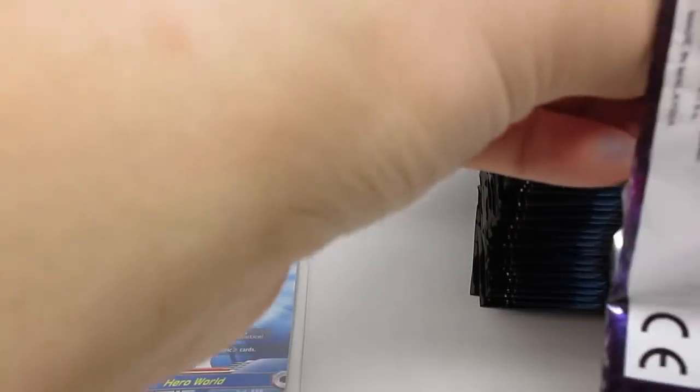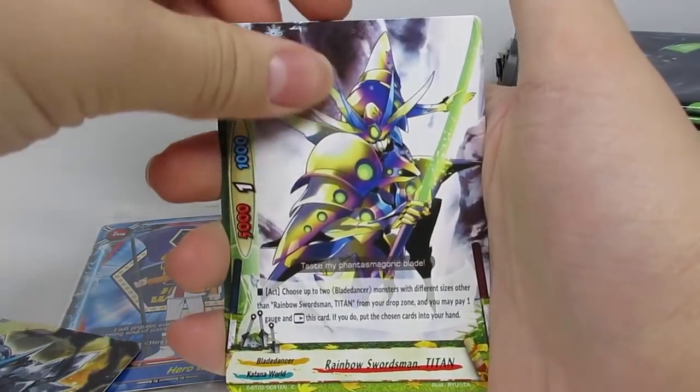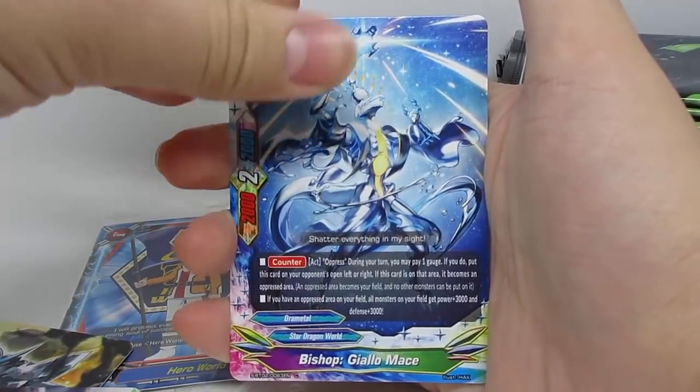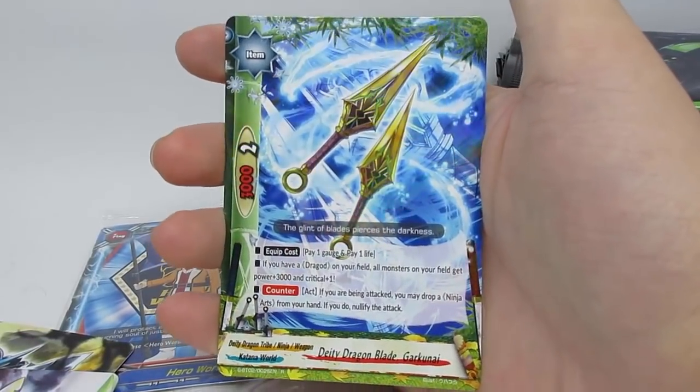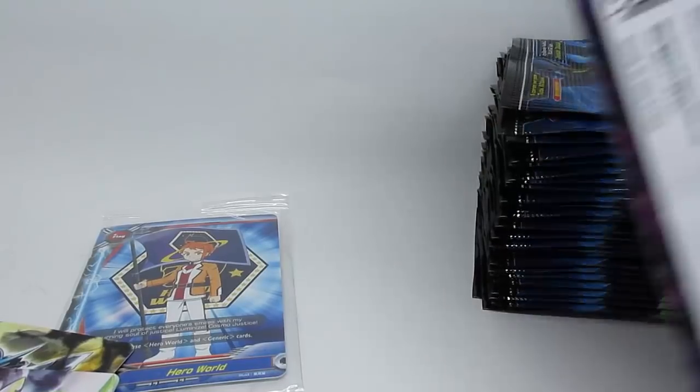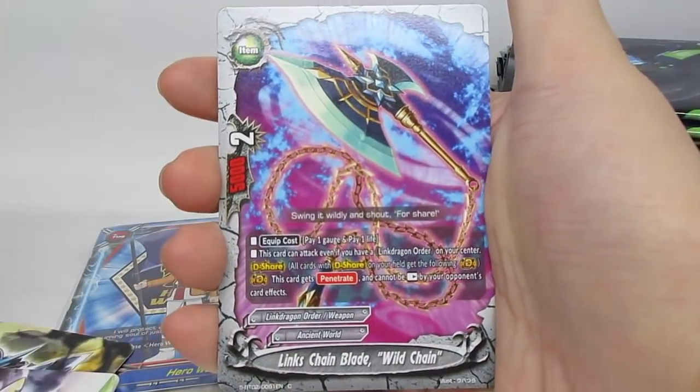Next pack — we've got Speedrun again. We have Titan. I'm going to pick up the pace a bit. Bishop, Wild Guard — that's a pretty nice pull for Link Dragon Order — and the new DD Dragon Blade Garkonize, a rare. DD Dragon Tribe support. There's also new cards for them in the new Special Series, which is coming this December, or next month technically. Link's Chain Blade Wild Chain, really nice card.